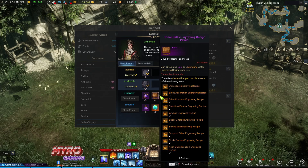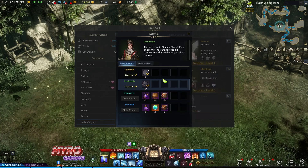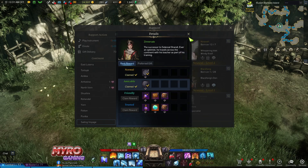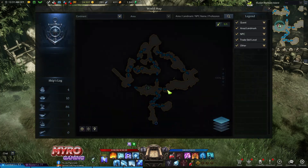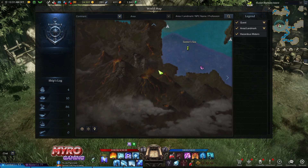He only requires around 30,000 relationship points to go from zero up to friendly level. Along the way you also get heaps of sailing coins, which are required to upgrade your ship, as well as silver coins. He is located at Illusion Bamboo Island, where we do the quest, in the southwest of the world map.